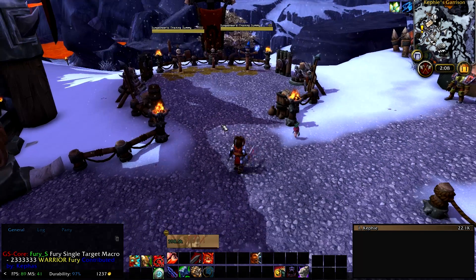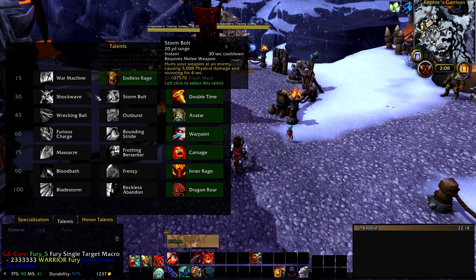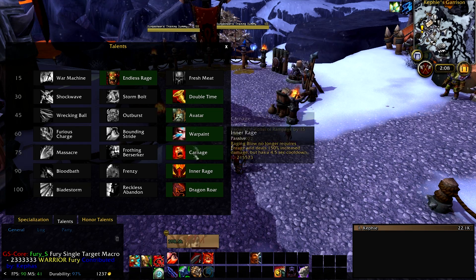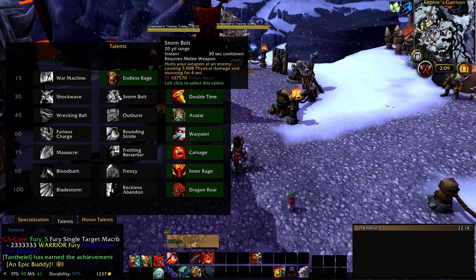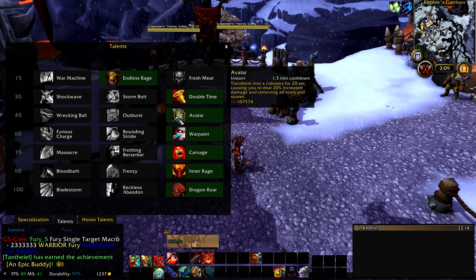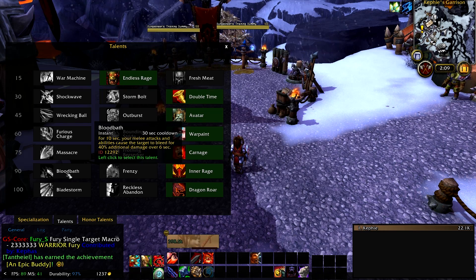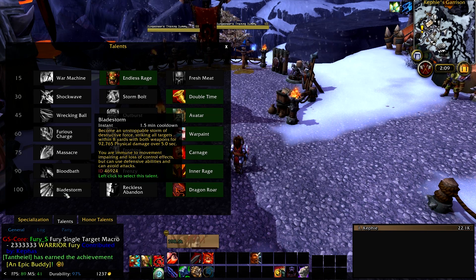This is a great example of a class where, even though I recommend certain talents, you can totally go with whatever you want because it really doesn't matter all that much. For example, in the second tier of talents, I've gone with Double Time, which increases the maximum number of charges by one and reduces its cooldown by three seconds. But if you wanted to go with Stormbolt or Shockwave, the macro would manage those. The macro also manages Avatar, Bloodbath, Dragon's Roar, and Blade Storm — so if you take those talents, the macro will take care of them.